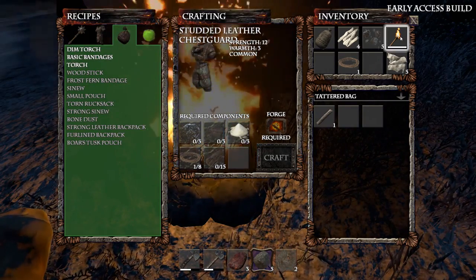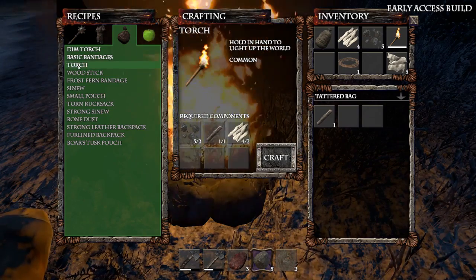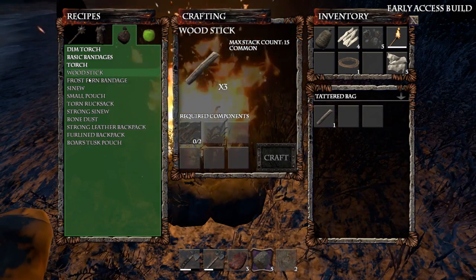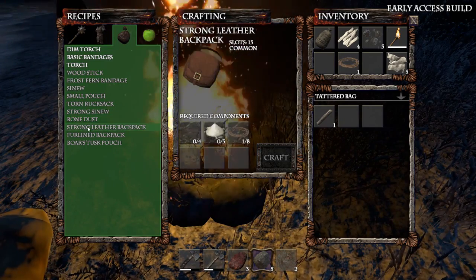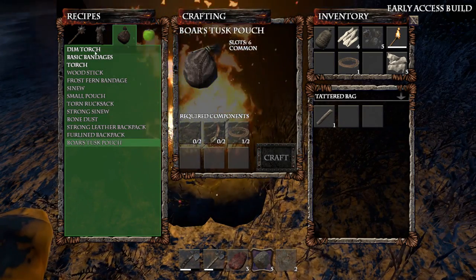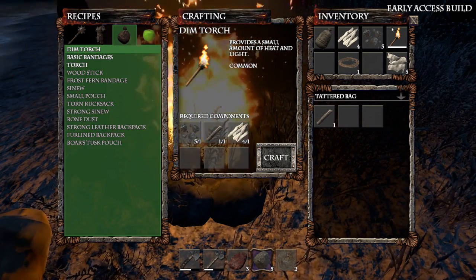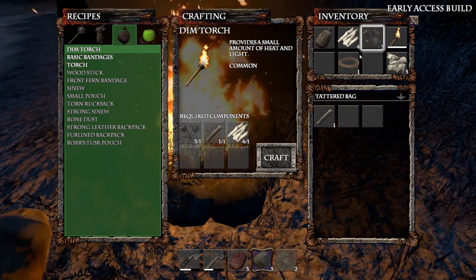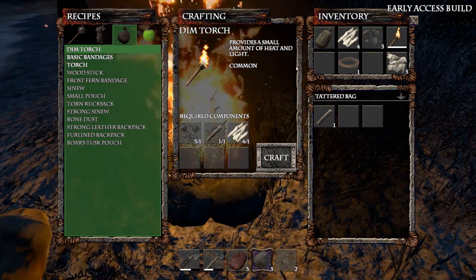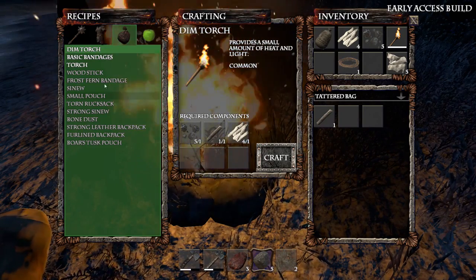Can we do anything with our burnt out torches? I don't think so. It would be nice — I think you used to be able to use them in a recipe at some stage, which was actually really nice, but they seem to have removed that. I'm not really happy about that — I think it was the dim torch that you used to be able to make from a burnt out torch, because it was burnt out so it's not as strong. It wouldn't make sense so I don't know why they changed that.